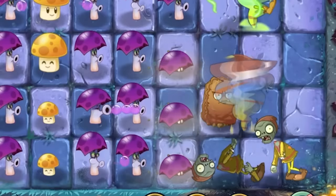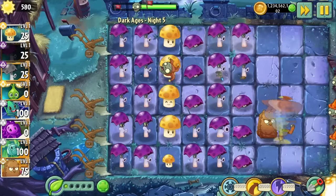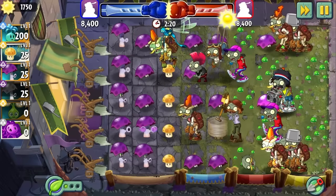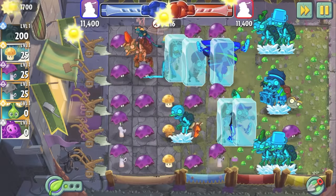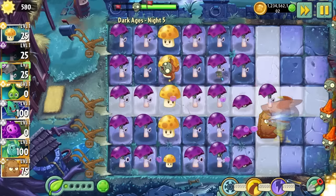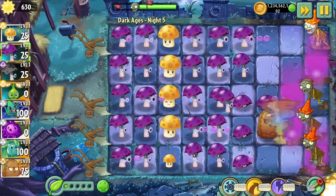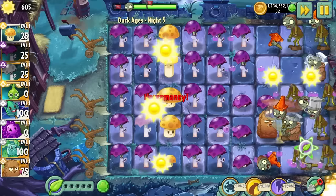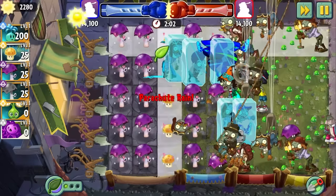Skettyshroom is a 25-sun plant that acts like a Puff-shroom without the range limitation, but hides when a zombie gets within the 8 tiles that surround him. He's essentially what he was like in the first game, which is clearly an issue in the sequel. Plants vs Zombies 2 has a lot of power creep in both plants and zombies that makes Skettyshroom practically obsolete. I feel like he's not even that bad a plant — it's just that he's been placed in a game where he doesn't fit in at all.